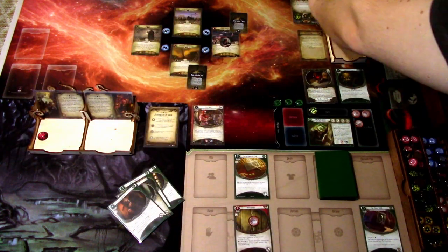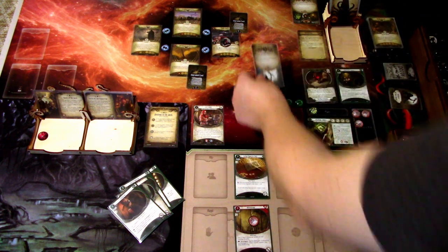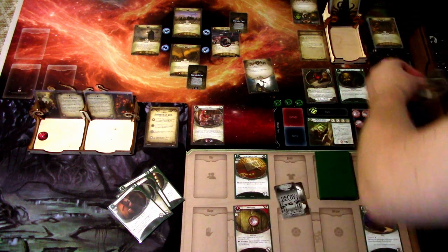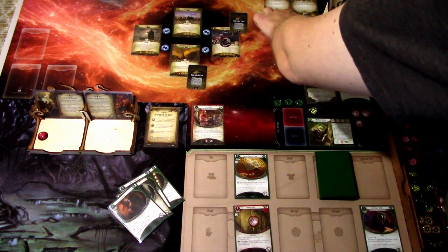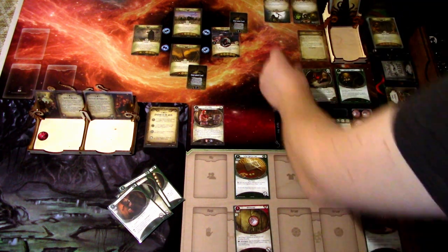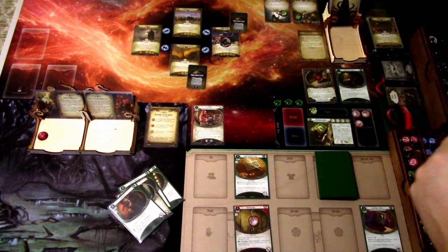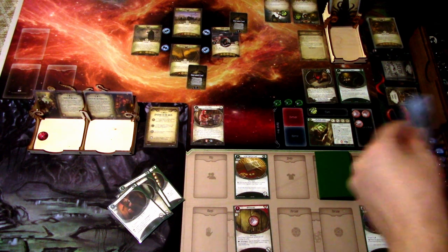We add a Doom to the agenda and draw an encounter card: Wizard of the Order. Spawn — this also has concealed one, so it gets placed with a concealed mini-card and will get one clue on it. We really need to find this guy. I'm putting these on the same location, so we'll just try to push out these enemies as fast as possible.